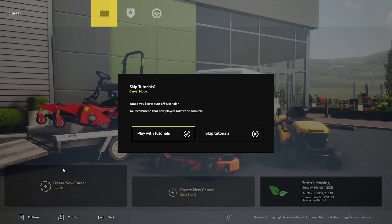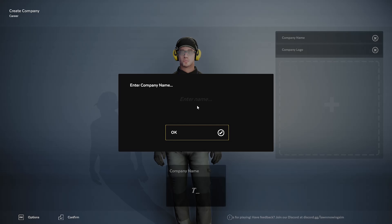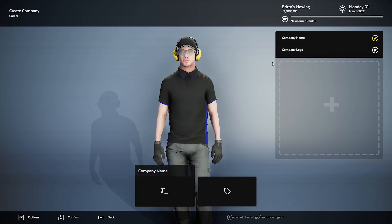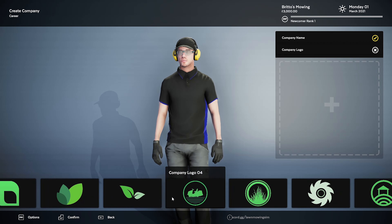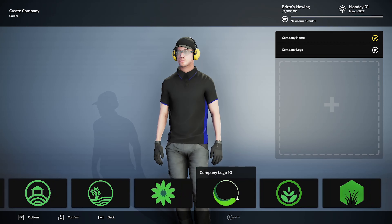Let's go with creating a new career — I'm going to skip the tutorials. I'm going to be called Britta's Mowing. That's actually my company name in real life. I do actually have a lawn and property maintenance company that I run myself here in Australia, in New South Wales.